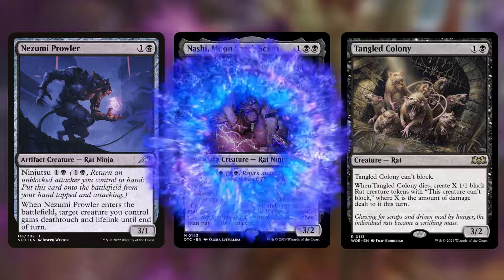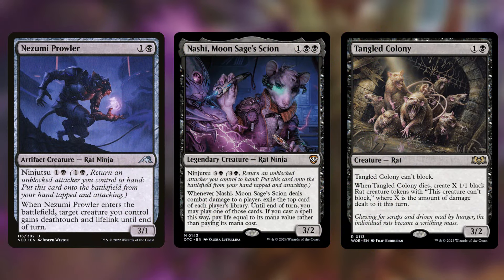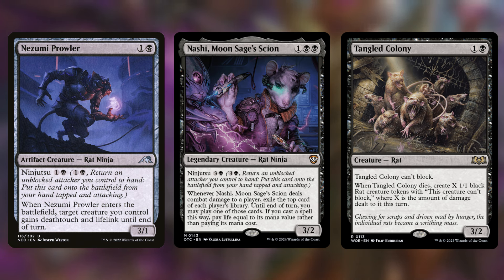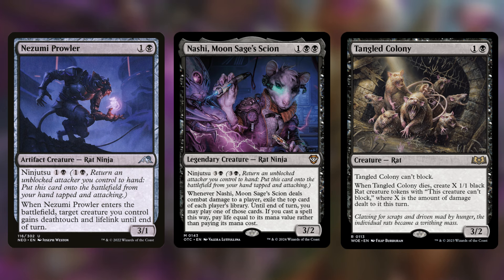Another option is a Ninjutsu package with specific rat cards. I want to focus on Nozomi the Prowler, Nashi Moonsage's Scion, and I threw in Tangled Colony because it's a great option overall. Nozomi and Nashi have Ninjutsu, so you can put another rat on the battlefield and make a snail get buffed, or put a snail token on the battlefield and then cast that rat again later. What I really like about Nozomi's ability is that when it enters, you give a creature deathtouch and lifelink until end of turn — you could give that to your commander, sacrifice a snail token, deal damage to each opponent, and also gain that much life.